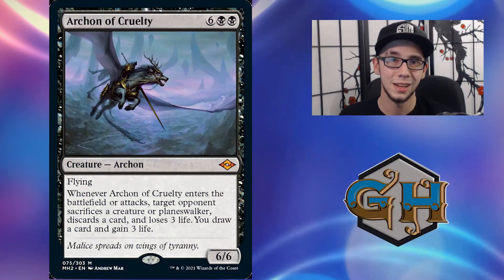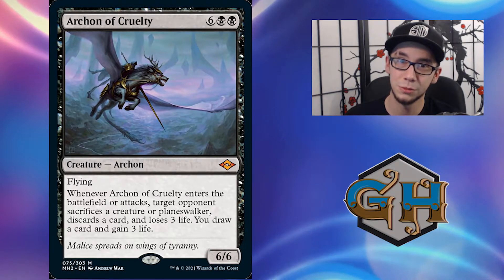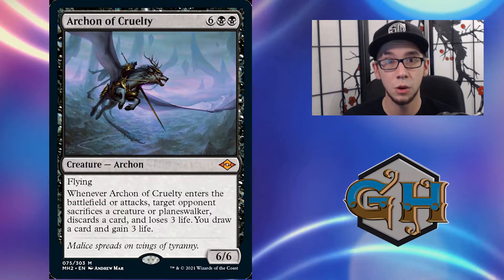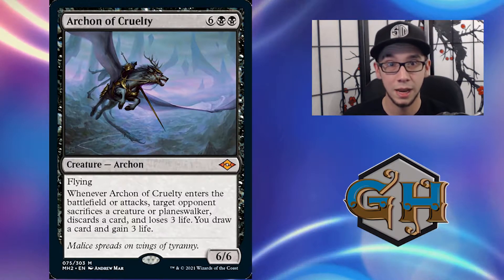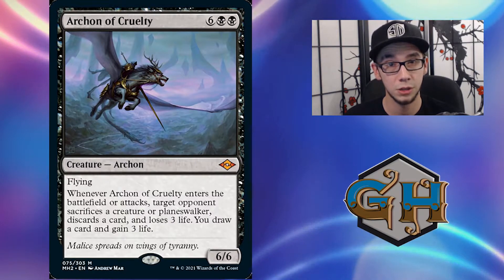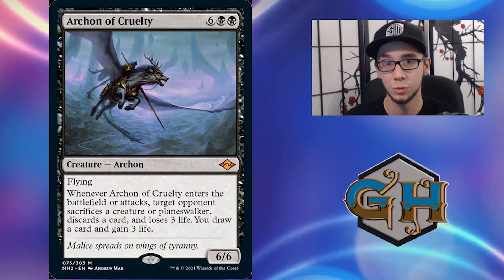Now let's look at some of the strengths of this deck. The obvious strength is cheating out really big creatures onto the battlefield, and the best creature we can aim for is Archon of Cruelty. This card is really good because it gets its triggers not only on ETB but through attacks as well. Whenever it attacks or enters the battlefield, it causes our opponent to discard a card, sacrifice a creature or planeswalker, and lose three life.